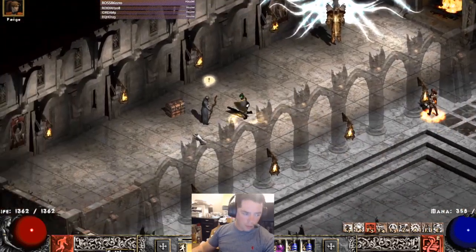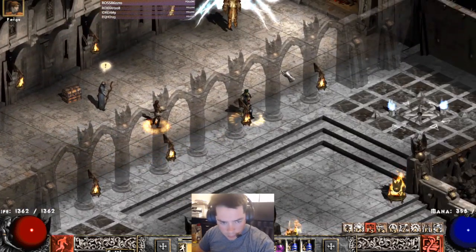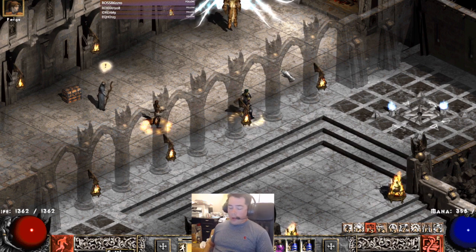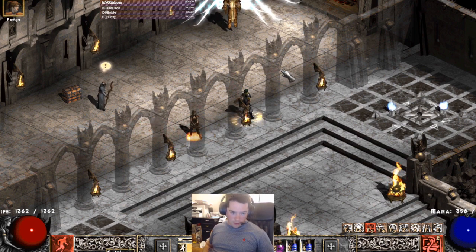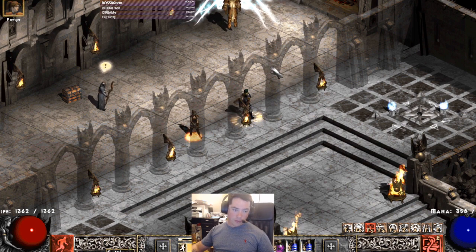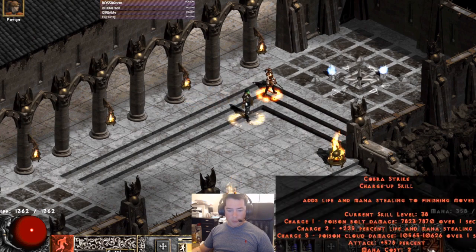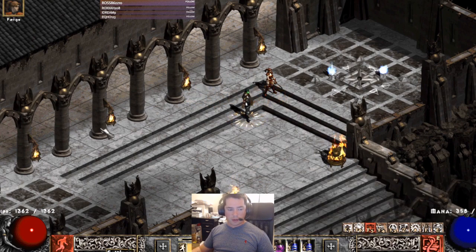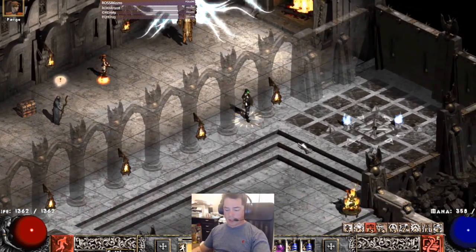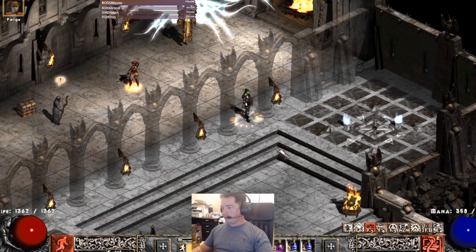Good evening, everyone who is a fan of Project Diablo 2. I am in the closed beta for Project Diablo 2 Season 5 and I have been testing quite a few things. Right now this felt so good — what I'm testing I wanted to share with you. So what are we testing today? As you can see from my toolbar we are showing Cobra Strike, kind of a sleeper ability.